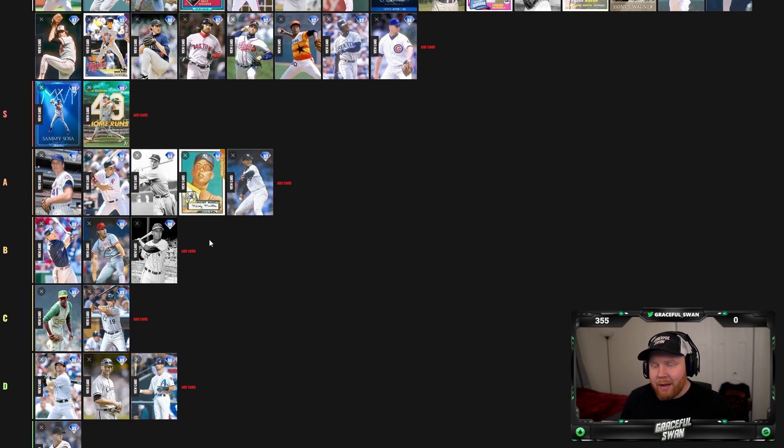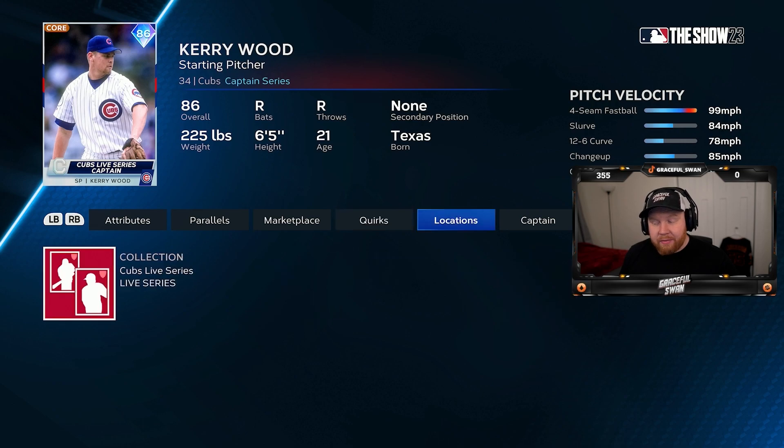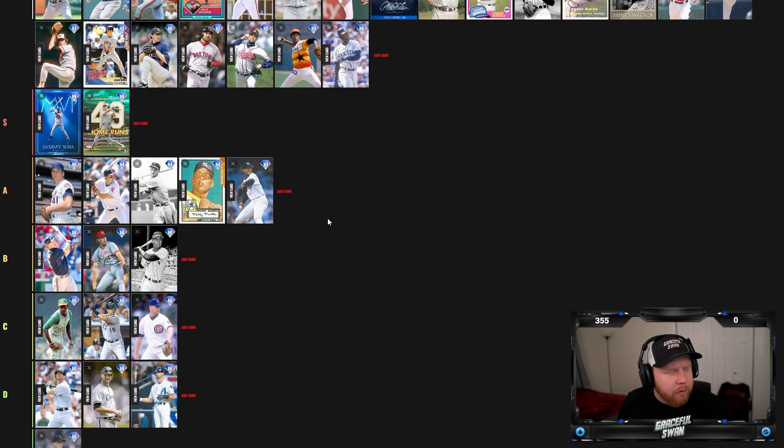This one pains me — it's Kerry Wood, the Cubs captain. He's not bad actually. He does have a cutter. He doesn't have outlier though, so he throws hard but not that hard. Per nines aren't terrible. He was okay last year. This is a tough one — I don't think he's good, I don't think he's bad. I'll put him on the level with Vita Blue — C tier. Unfortunately.